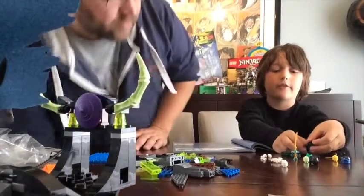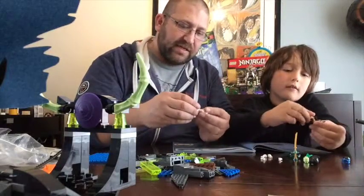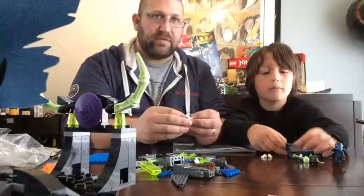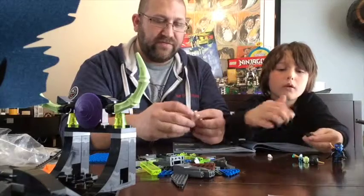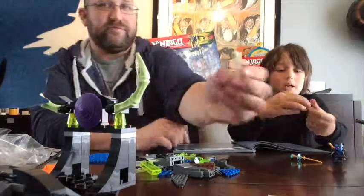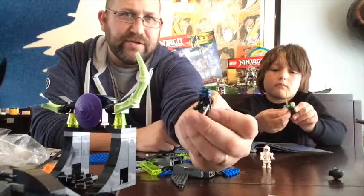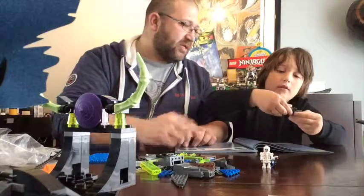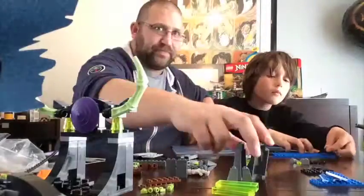Here we're building the characters from stage four. I'm building the blue ninja — his name is Jay. I'm going to build the skeleton because he's really cool. Now I'm going to build the dark green ninja. He's got some really funky feet — dancing feet. Jay's got a couple swords on the back. And here's the dark green ninja — he's got a really awesome sword.